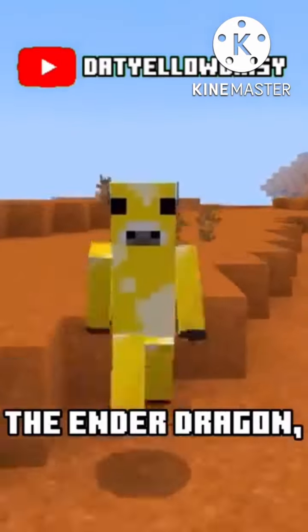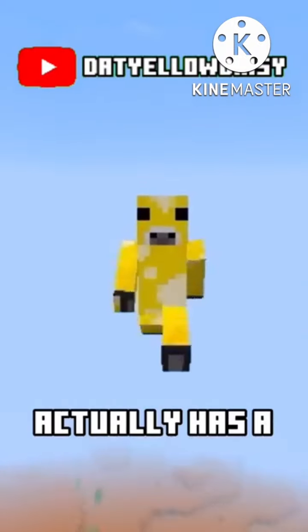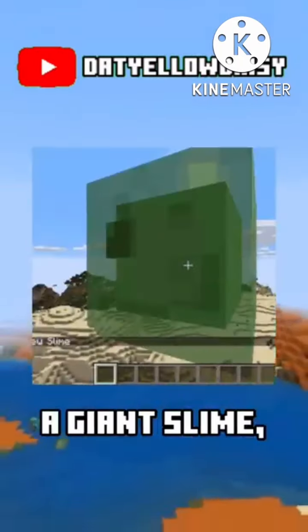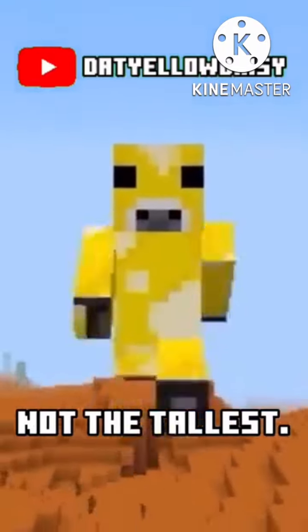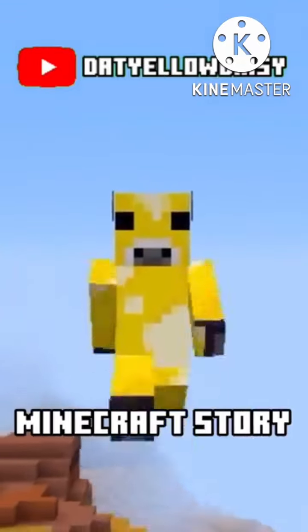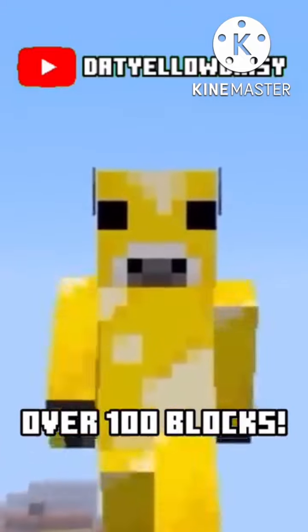You would probably guess the ender dragon, but you would still be wrong. The giant mob actually has a length of 12 blocks, but that's still not the tallest mob in Minecraft. There's actually a giant slime which is around 50 blocks tall, but that's still not the tallest. In fact, the actual biggest Minecraft mob doesn't even come from the original Minecraft — it comes from Minecraft Story Mode and is called the Wither Storm, and it's over 100 blocks.